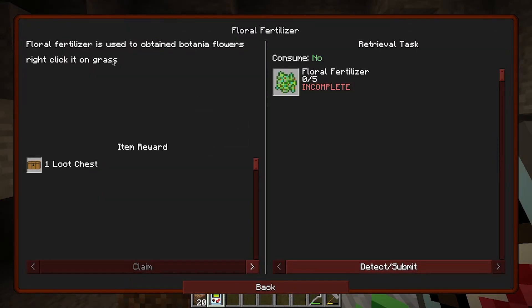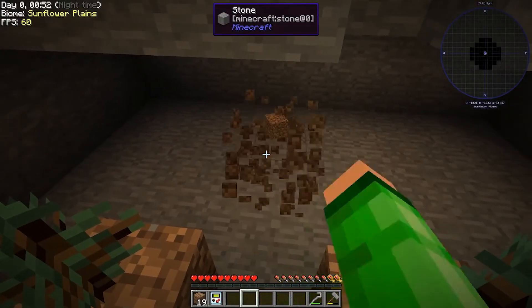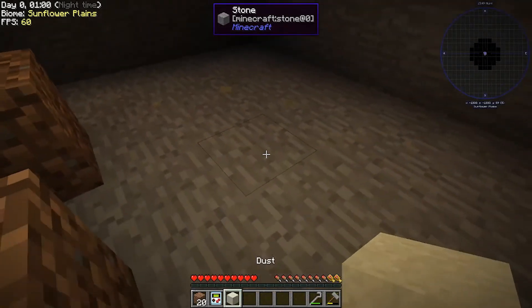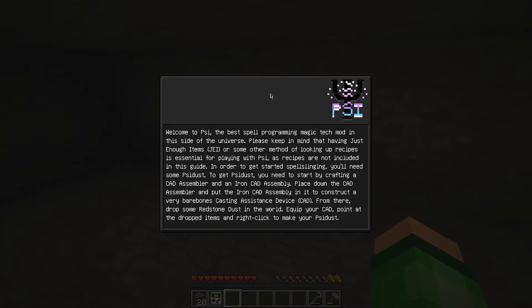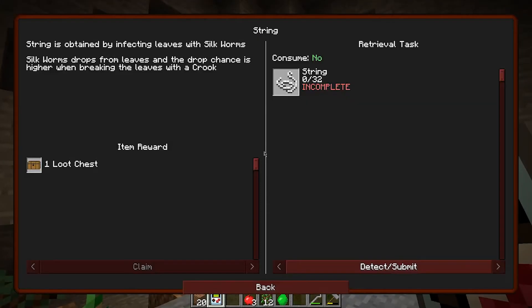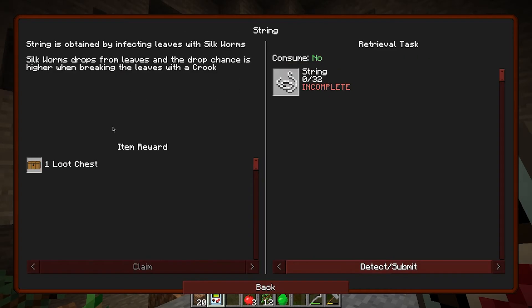Fluid display — I don't know what that is, to be honest with you. What is that? What do we do? Floral fertilizer is used to obtain Botania flowers — right-click to get them. What? Floral fertilizer is used to obtain Botania flowers, right-click it on grass. So what if I just put this down... I don't know how deep this goes. Sand, then dust, and then it's just dust. Okay, I get it, I'm changing.